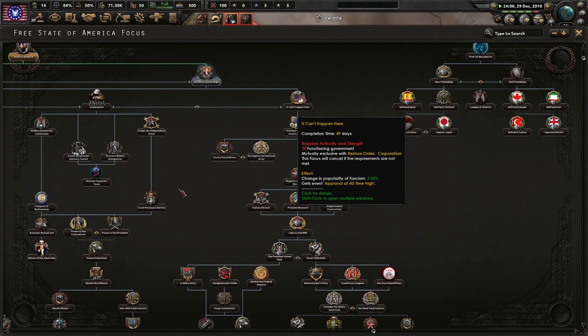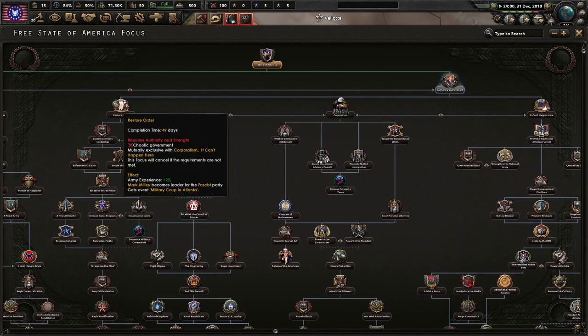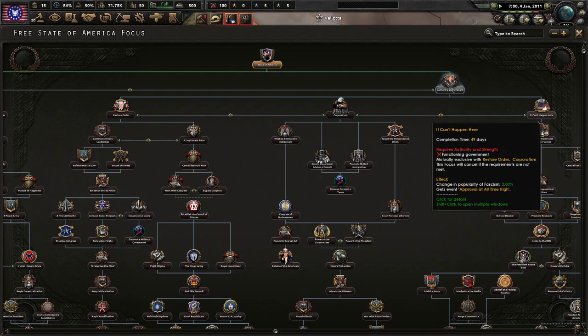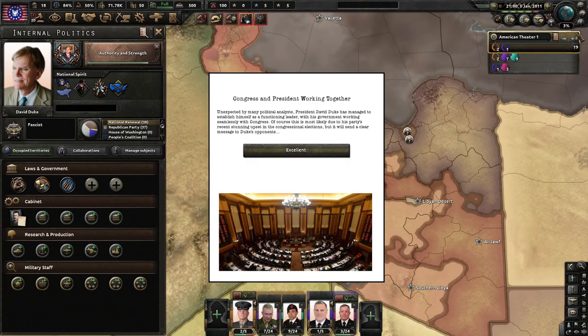It can't happen here. Functioning government. Corporatism. Functioning government or chaotic government. Military coup in Atlanta — Duke expressed his interest in corporatism. It can't happen here — do we get Yaki? Wait, I think we can get Yaki. If I remember correctly when I was looking at the GFX file for images of the leaders, I think I did come across Yaki here. But happy 2011 everyone, hope you're having a good year.